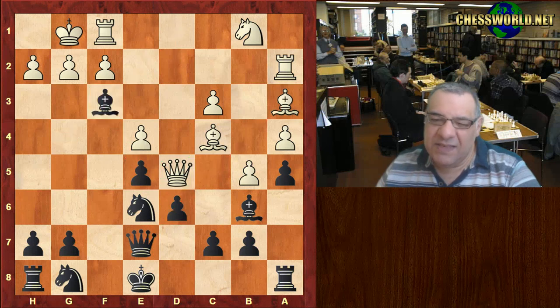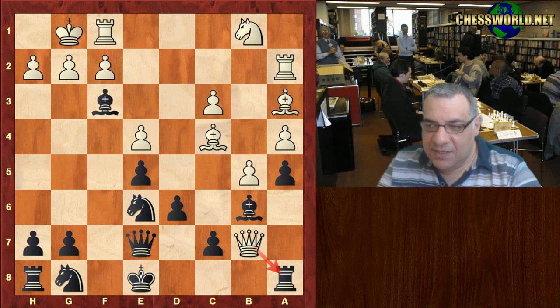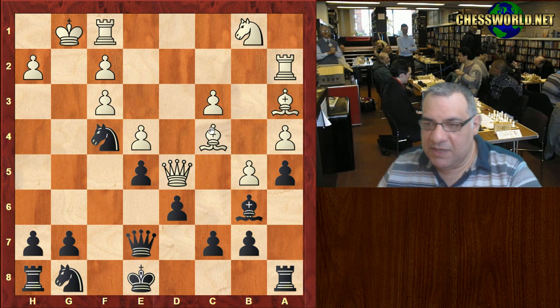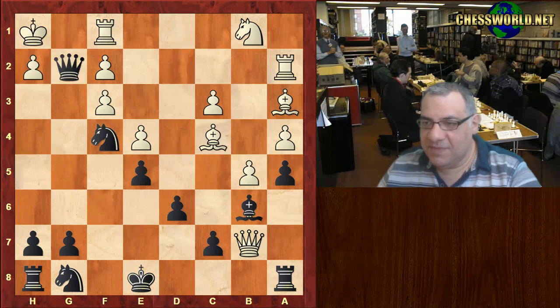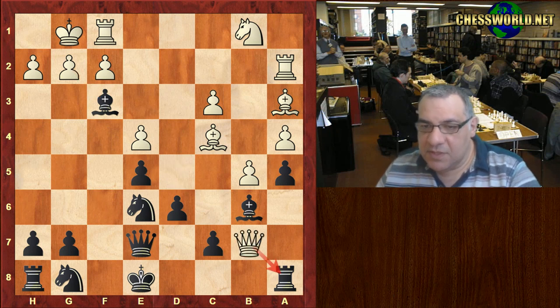Black decides to give up the light-square bishop, hoping maybe for g-takes, but white plays the better move: Queen takes b7. If g-takes then Knight f4 is winning for black — check and then checkmate. So after Bishop takes f3, Queen takes b7, it's a bit different.